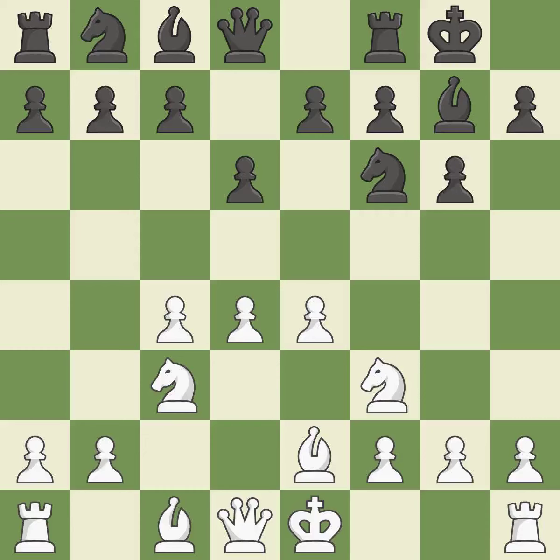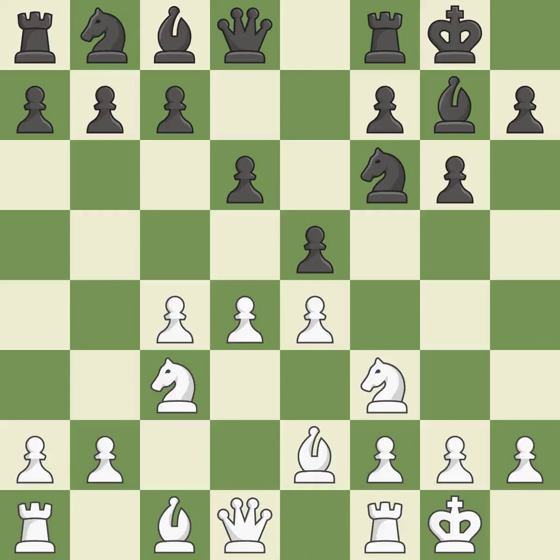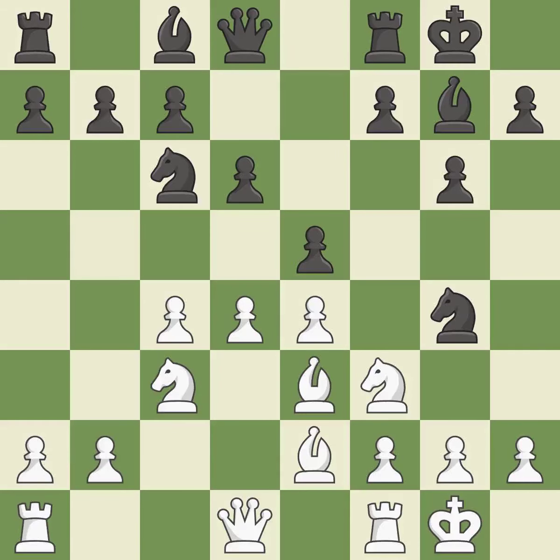Nf3 develops the knight, defends the d4 pawn, controls the e5 square, and prepares to castle. e5 takes space in the center and immediately attacks the d4 pawn. Castling gets the king out of the center and activates the rook. Nc6 develops the knight, defends the e5 pawn, and attacks the d4 pawn. b3 develops the bishop toward the center and adds a defender to the d4 pawn.